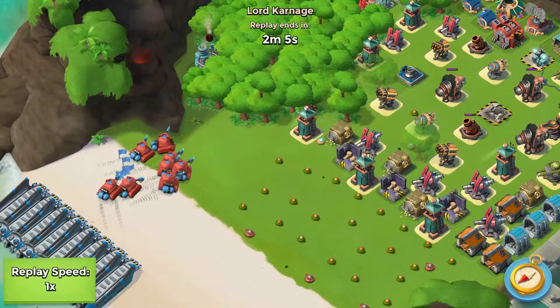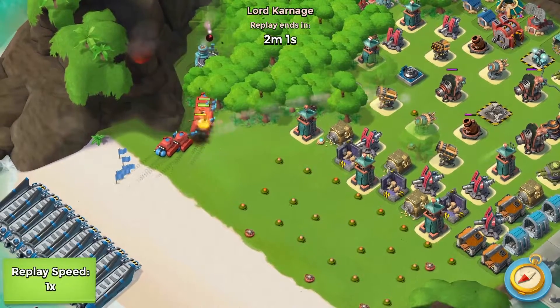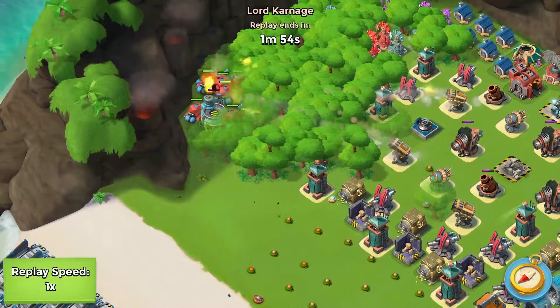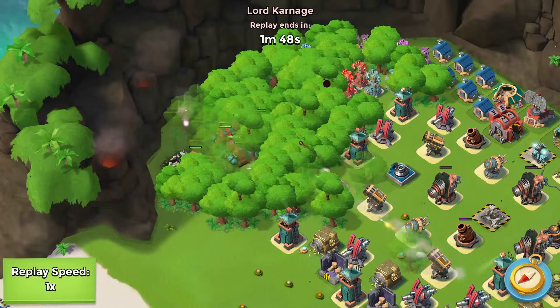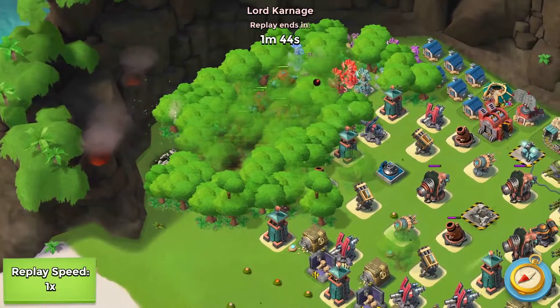It was just under 100% health - I think it was 90-something. The maxed out boom cannon was 500 health off being 26,000, so it was really close to that. And it did an extra 1,400 or something like that in damage. Some pretty crazy ice.